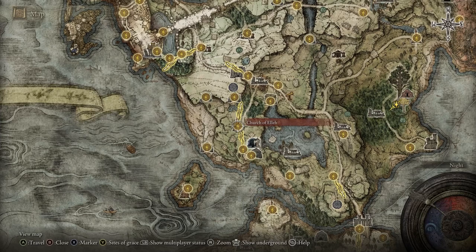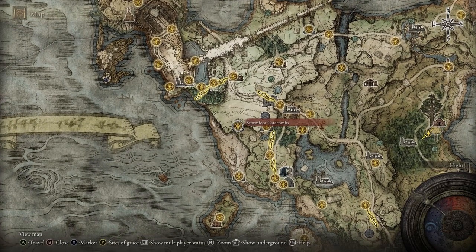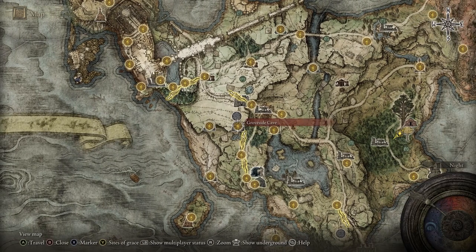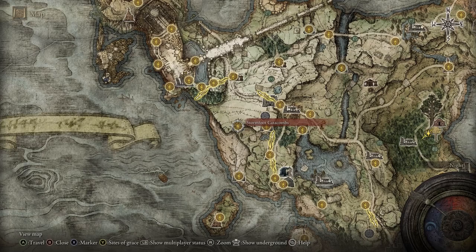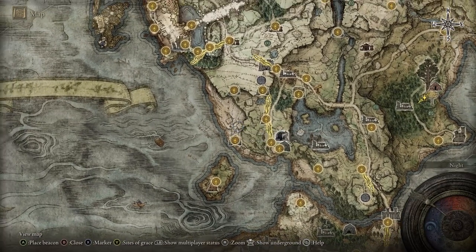From there, warp back to the Church of Elleh — there are two more dungeons right up here. These are a couple of good starter dungeons where you're going to learn the mechanics of traps, how enemies react, and basically every time you take a corner there's going to be a little goblin that jumps out and attacks you. You're also going to get some extra ashes. Once you go back to the Church of Elleh you will get the bell to summon ashes — make sure you get that, it's a requirement.